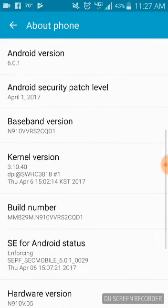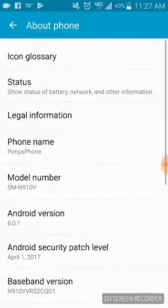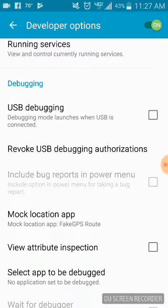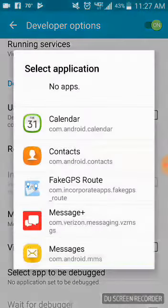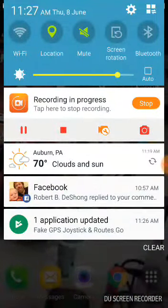In order to turn on your developer options — because the app is going to have you go to that — you go to your build number and tap it about seven times. Developer mode is already turned on for me. Then go to developer options, scroll down to the mock location app, press on it, and make sure to turn on Fake GPS Route.